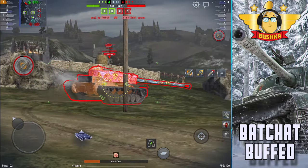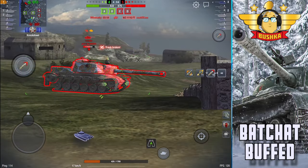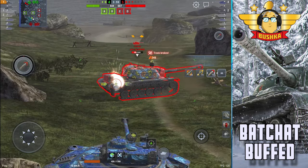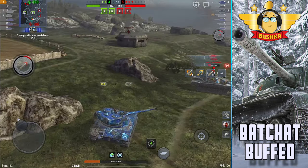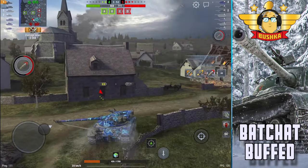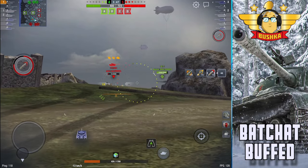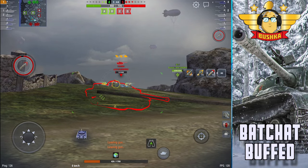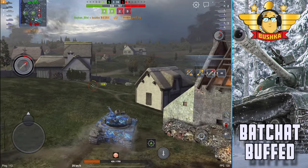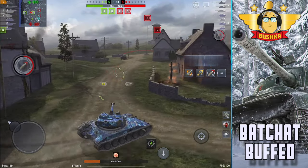You're doing more base damage, and although you might not do as much damage over time, it gives you more effectiveness as a peek-a-boo tank. You can play this like a Leo, 62A, or M48 — take one 350 alpha shot, hide, and fire again without constantly reloading the clip to be effective. An extra 40 damage is a lot — that's over 10% more alpha.